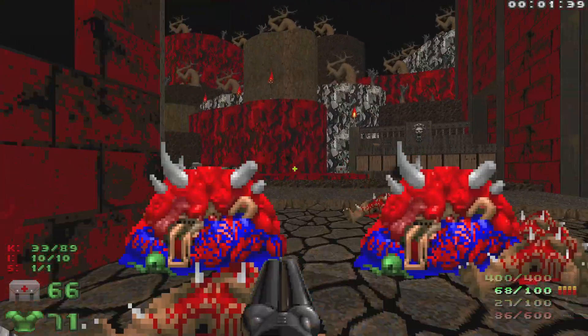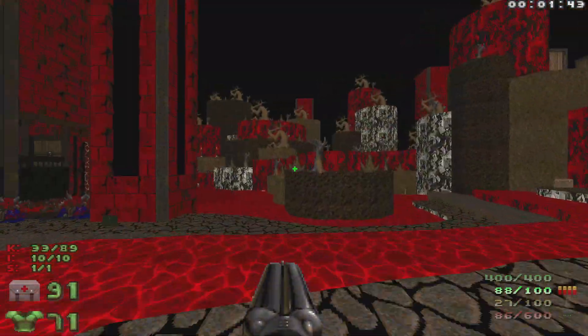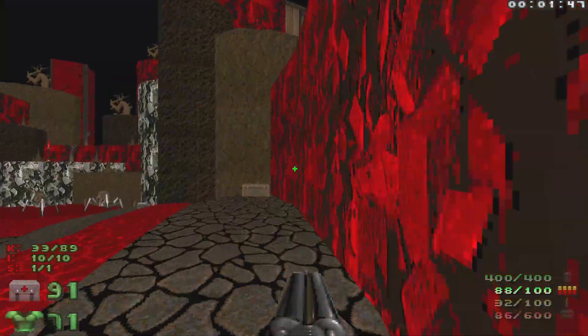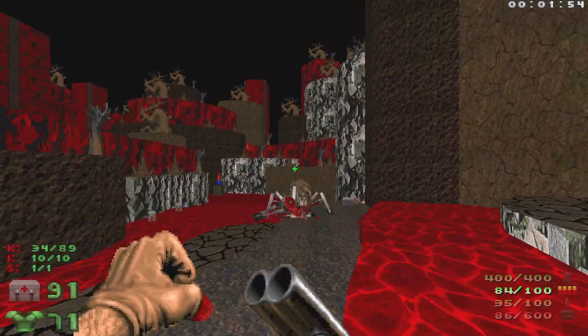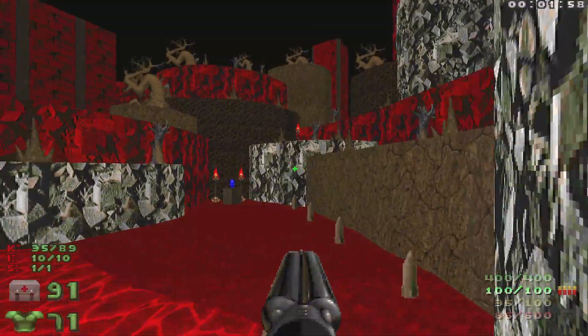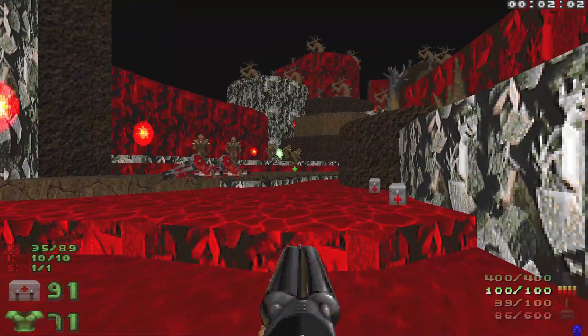That's going to be the first wave. Let's grab some health. We're going to head around here — we're going to have a couple of Arachnotrons to take out. Let's grab the blue key, which is going to spawn in some more imps and a couple of Revenants.